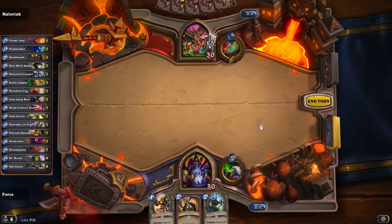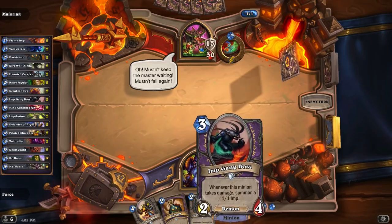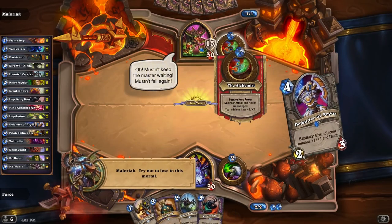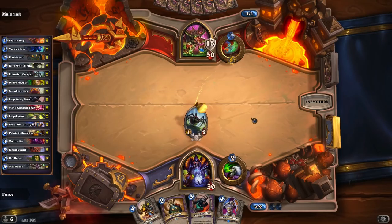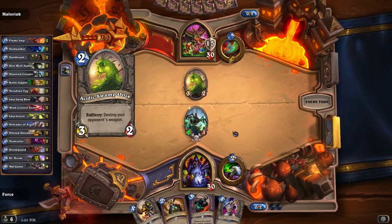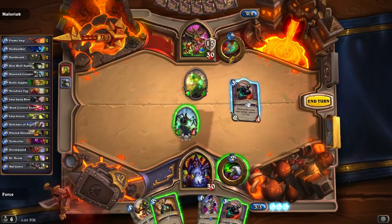The general principle here is we're all about value and board control. The main reason is because he gets out ridiculously huge minions super early. His hero power switches the health and attack of all minions, but his minions also get plus 2, plus 2. So he ends up with these huge things in play super early — like, this is going to turn into a 4-5. It is absolutely ridiculous.